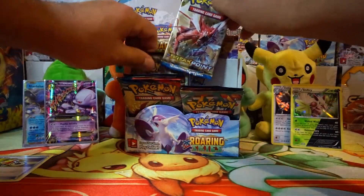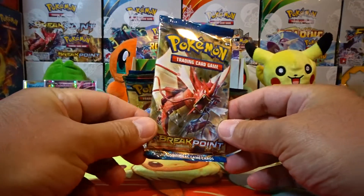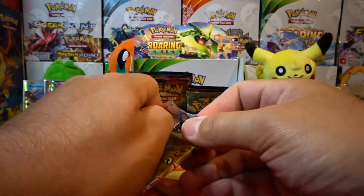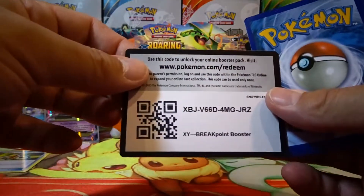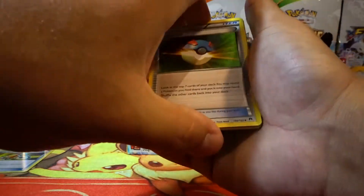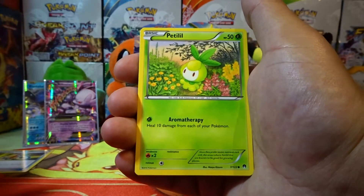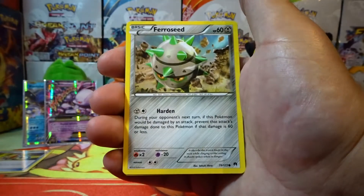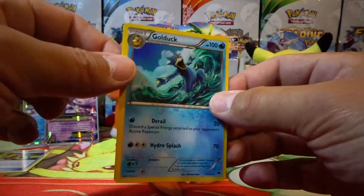Alright guys, let's open up a Breakpoint and I think we'll finish with this pack. Let's see if we can finish with something very decent. Here is another code for you guys. Alright guys, let's see what we get. We have a Great Ball, Heatmor, Pokemon Catcher, Petilil, Rattata, Numel, Electabuzz, Ferroseed, a reverse holo Furfrou. And our rare is a Golduck non-holo.